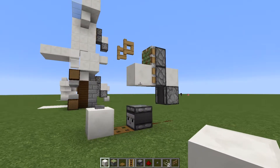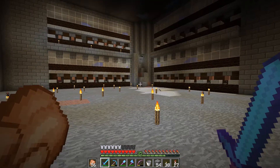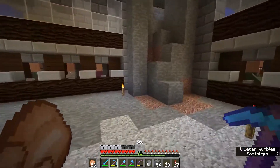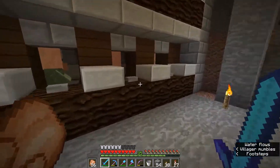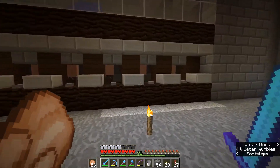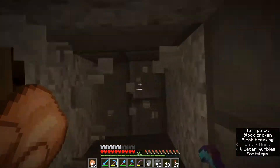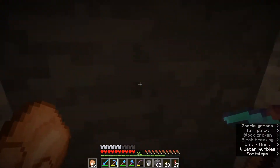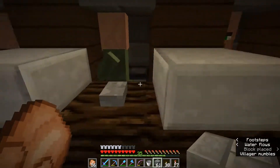Hopefully you understood all that because we're going back to the survival world now. This system is now functional - I have all of the water in here, I have plenty of people trapped in here. We can go take a look. We have a librarian there, but we do have a few nitwits. Let me show you what happens when I press this button. Let me go down a little bit - yeah, I see a water stream. I should be able to catch up to him. We have a nitwit, for example.